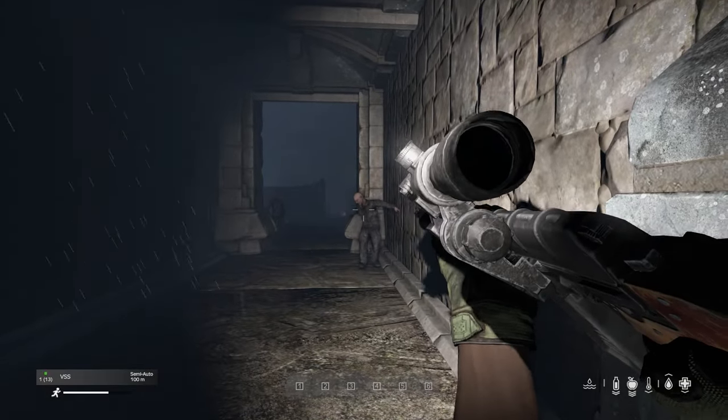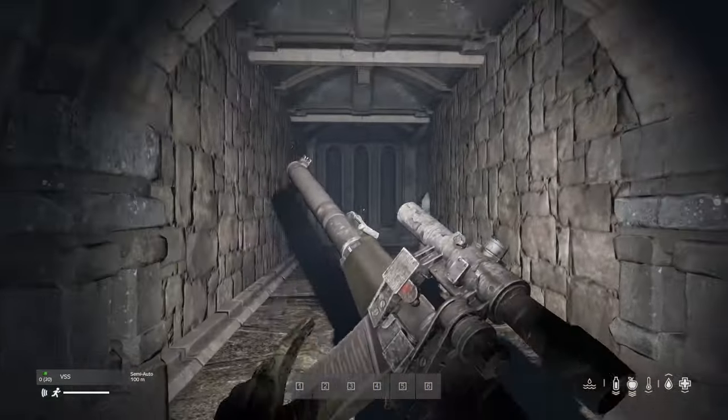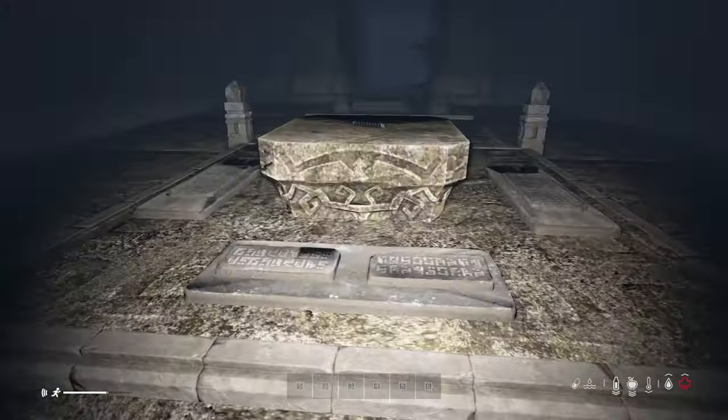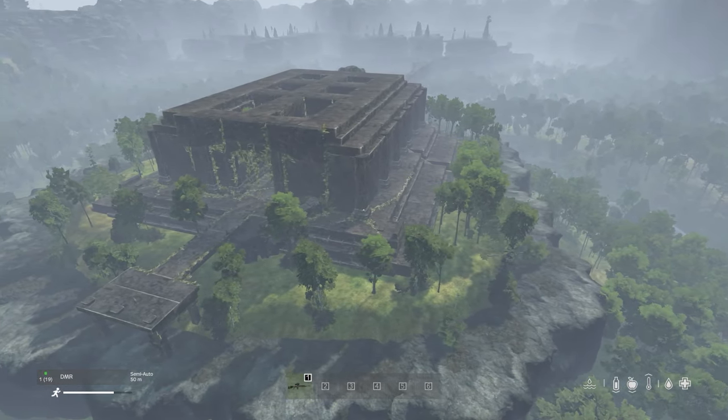When you are at the underground temple, finding the hammer's handle is going to be an easy job. You just need to be prepared for some strong zombies, so bring some ammo. When you get out of the underground temple, you can go to the good old regular temple and get the hammer's head there.